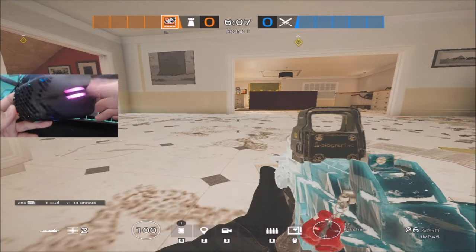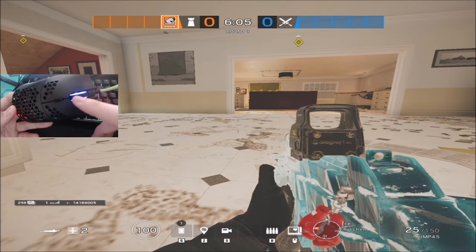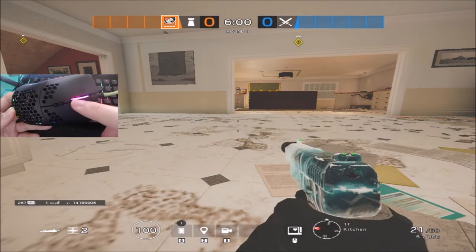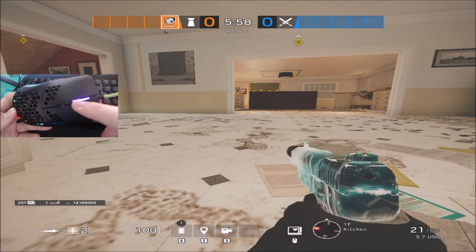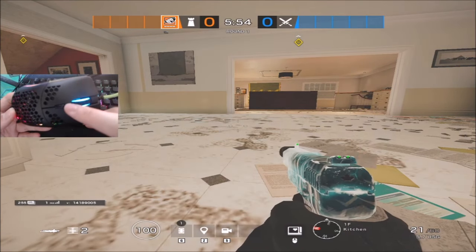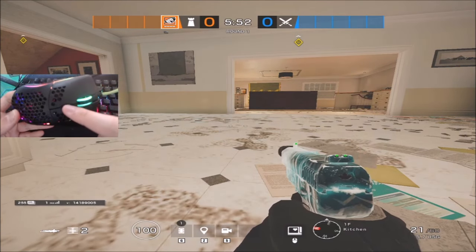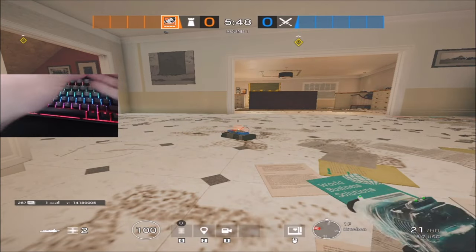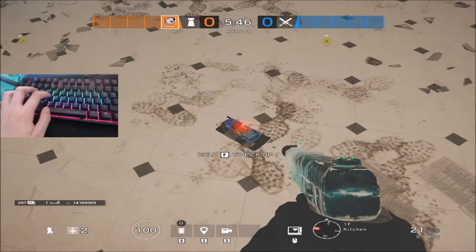Mouse 2 is aim, Mouse 1 is shoot — pretty self-explanatory. Mouse 3 is my gadget, but I rarely ever use this because sometimes I'll accidentally scroll and it'll switch weapons, which is really annoying. So this DPI button I rebind to my throwables, and I'll explain why I do that.